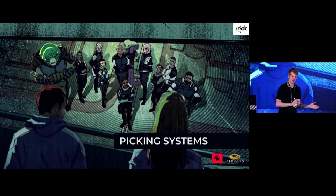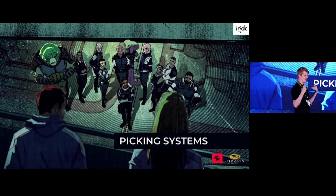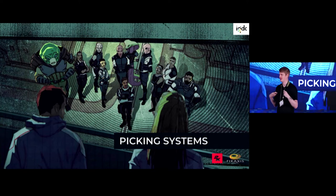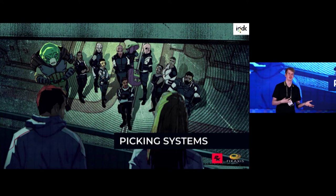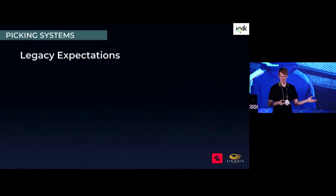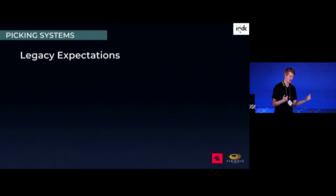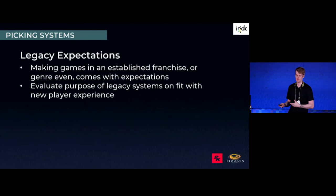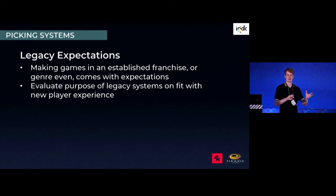The last section before conclusion: picking systems. If you're in the position where you get to pick the systems for your game, it's really fun and difficult. One thing that comes up a lot — especially in making strategy games — is legacy expectations. Making games in an established IP or genre comes with expectations of what players think should be there. XCOM has a bunch of these. What you need to do is evaluate what that legacy system is doing and whether it fits with your new player experiential goals for the game.